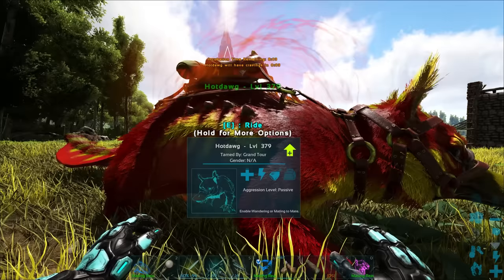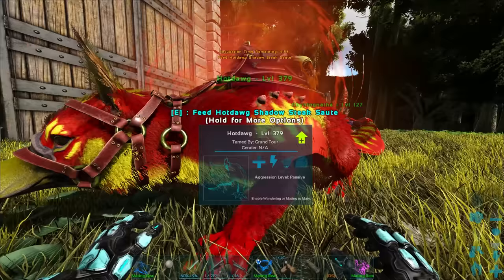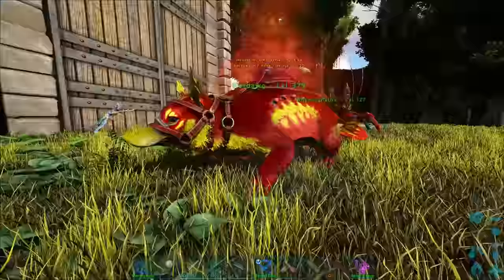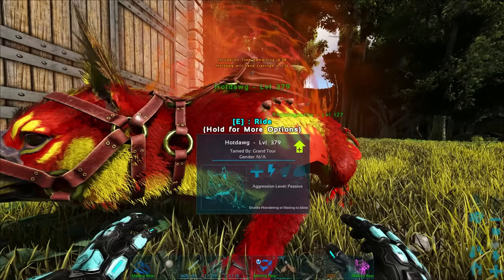There we go! We're doing all the cravings. Sweet veggie cake — got that. Superior kibble — nice. Shadow steak sauté — sweet. Bear in mind it's not always going to be kibble or soup — it can be lots of different items. We had black pearls today, Akatina paste in the last episode, golden egg, absorbent substrate, Karch egg, Quetzal egg. So yeah, it can be so many random things.